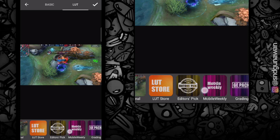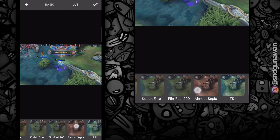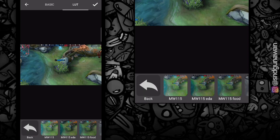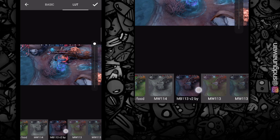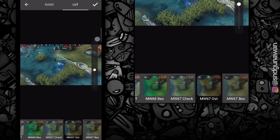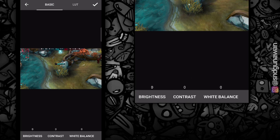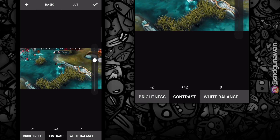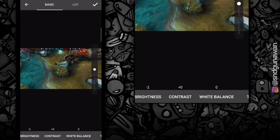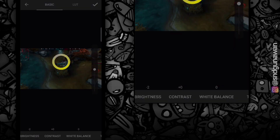Ini adalah aplikasi color grading gratis yang bisa kalian download di Play Store guys. Aplikasi ini sangat cocok buat kalian yang gak mau ribet, karena disini udah disediain bermacam loot atau efek-efek yang menarik dan keren. Biasanya aplikasi ini sering digunakan para player montage di TikTok. Sebagai contoh, aku bakalan pake efek yang ini, dan jika kalian ingin mengatur kecerahannya, kalian bisa pergi ke menu basic, lalu atur sesuai video kalian. Kalau sudah, langsung export aja guys, dan hasilnya bakalan jadi seperti ini.